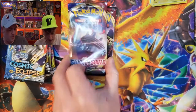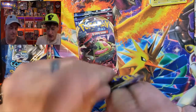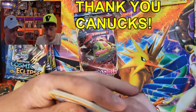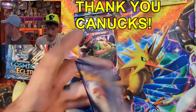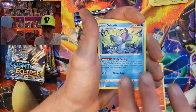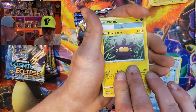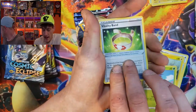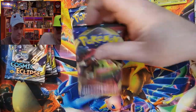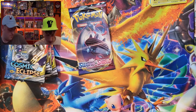Might as well start with some Sword and Shield. Thank you all so much for the support — over 500 subscribers, that's just unimaginable right now. We got: energy, Heatmor, Drizzile, Ordinary Rod, Clobbopus, Sobble, Pincurchin, Blipbug — the reverse is Vitality Band, and a non-holo Lampent.